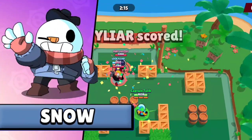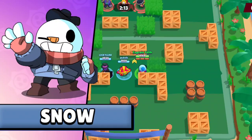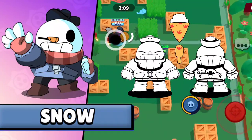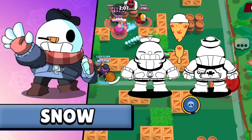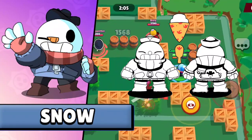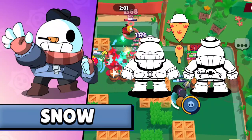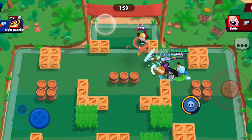Let's start with our new chromatic brawler Snow. Snow is a tanky brawler who shoots out snowballs. His super is a big snowball that does massive damage. He's like Gale but with El Primo's health. Now let's talk about Brawly Days skins.